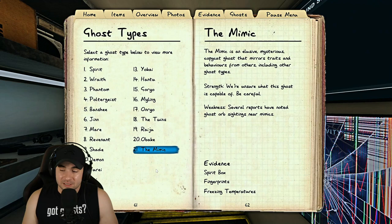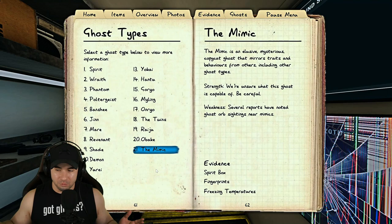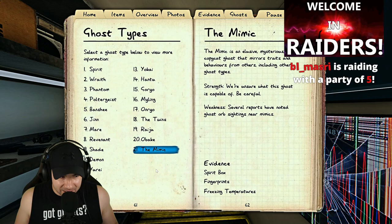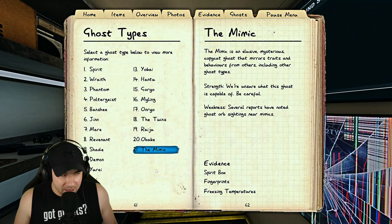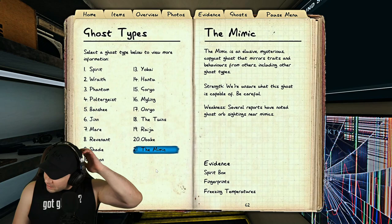The Mimic is the easiest to find on nightmare mode because you will always get three pieces of evidence — the fake orbs are always the third. So if anything could potentially be a Mimic, check if you have that third evidence on nightmare or the fourth on regular mode. The Mimic can act like any ghost and can switch ghost types from hunt to hunt. I hope you found this useful — if I missed anything or you have questions, put it in the comments. Thanks for watching, see you next time.